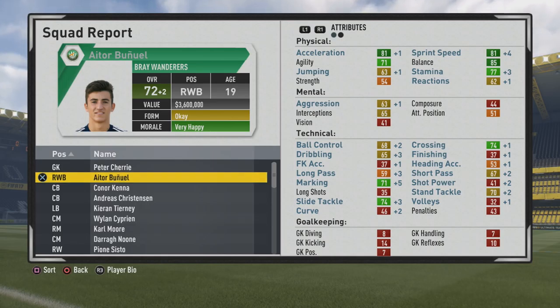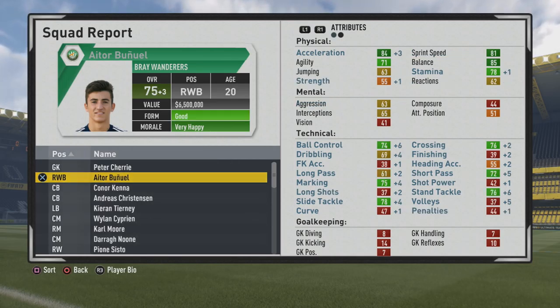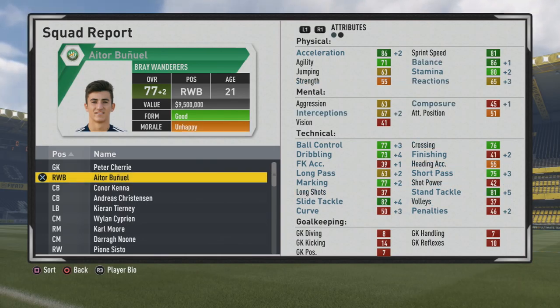He's up to 72 overall by the end of that first season — pace getting a little boost, technically all around improving also. Marking and tackling are improving quite a bit in these first two years. You can see him up to 75 overall with solid marking, tackling, and crossing. Up to 76 also — not too bad of a passer either.